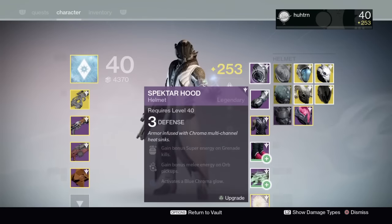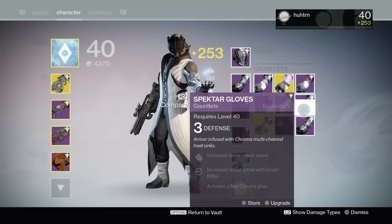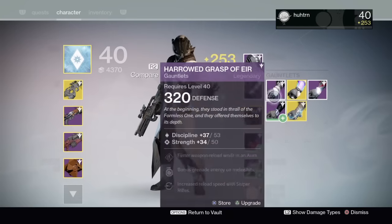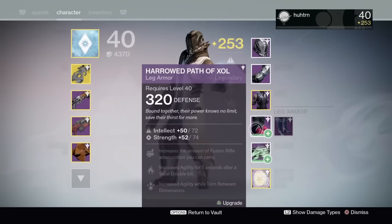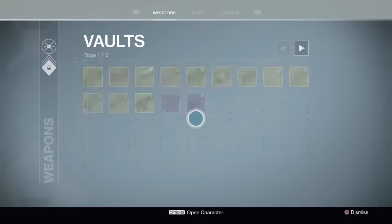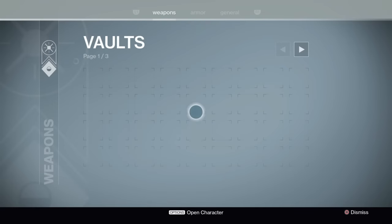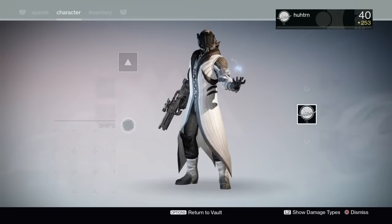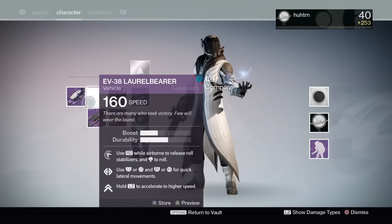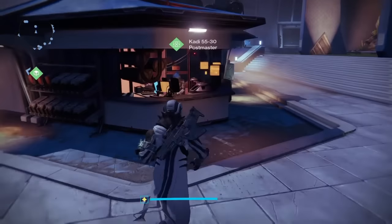I've got plenty of postmaster spots left but I'm gonna put some stuff in the vault so we don't lose any of the items we get. My new giant vault — why not use the vault space, right guardians? So much vault space, you're never gonna run out guys. I'm also putting some sparrows in the vault because, well, my sparrows — just dismantle them, you could go back to your kiosk. Yeah, I like my sparrows though.